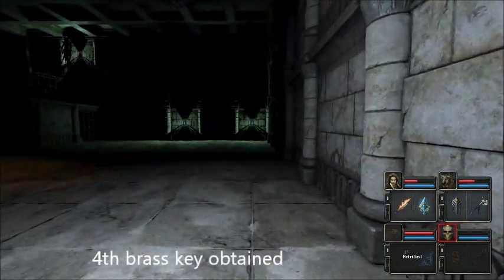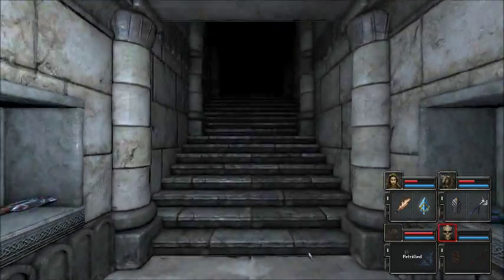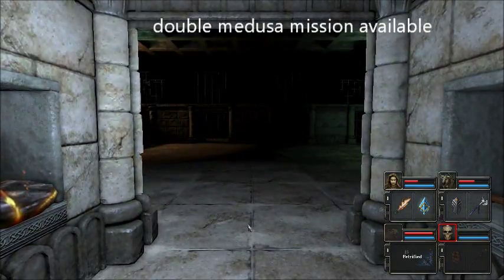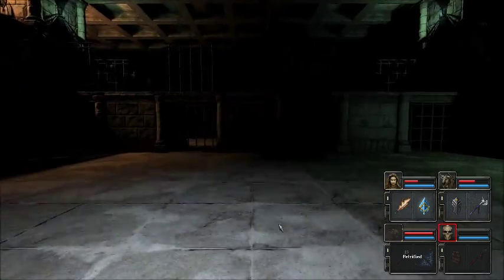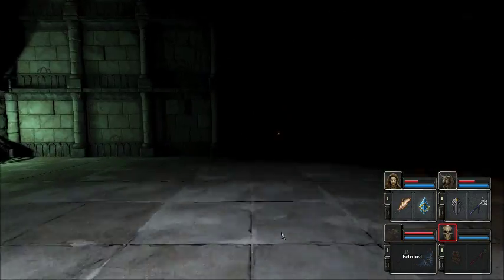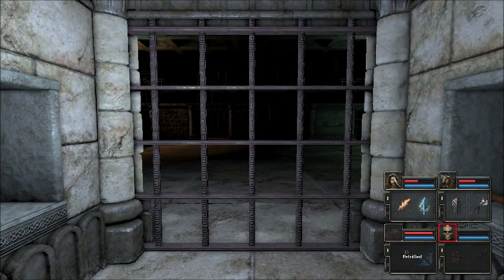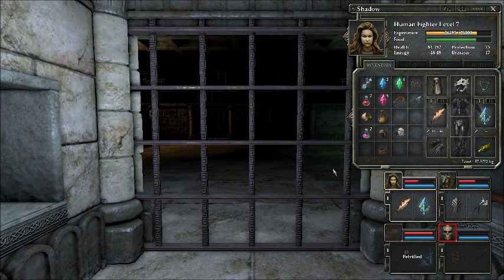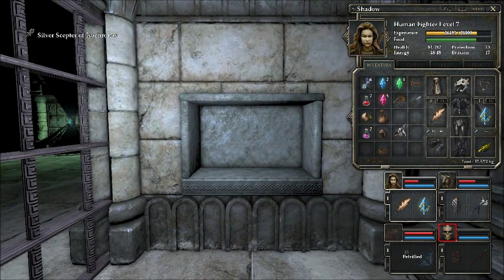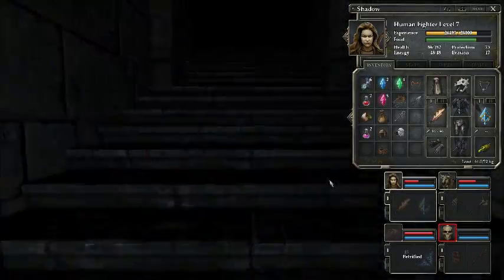Another thing worth thinking about is if this door is ever open — that's an option for you, because there are two amazing items you can grab. However, there is a bargain here: to get them, you need to hand in all your bombs. So let's say you decide to go for it. This is the Meteor Hammer, which is Heavy Weapons 5, and this is the Silver Scepter of Isokronos. So now you can't get out — you have to go upwards and onwards towards the mission.